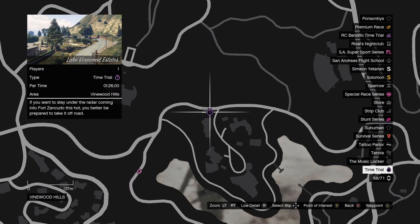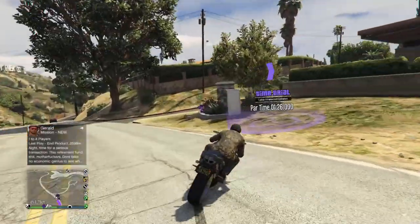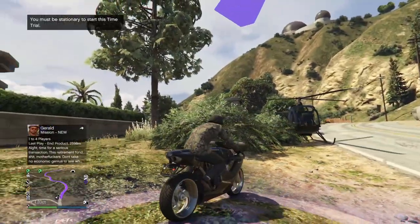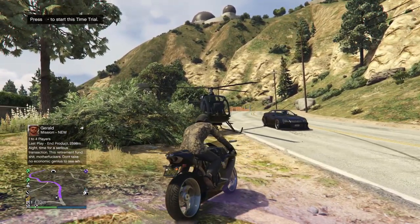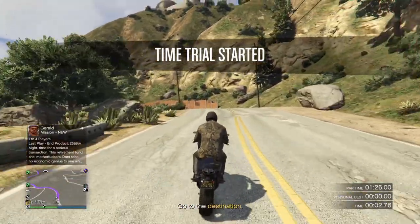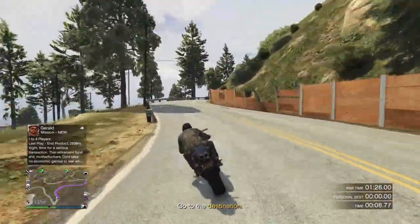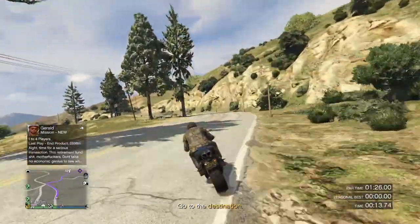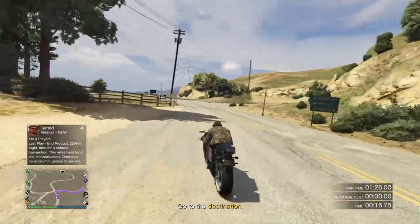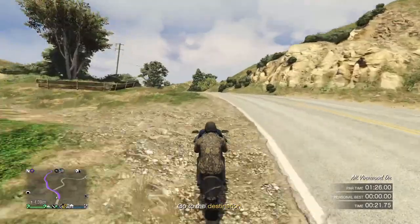Last but not least, we have this week's time trial: Lake Vinewood Estates. I like this one — it's fairly easy once you get the hang of it. You have one minute and 26 seconds to complete it and beat the par time to get the $100,000 reward. When you're gaining speed and not in danger of crashing, I always recommend wheeling — pulling back on the left thumbstick to get as much speed as possible.